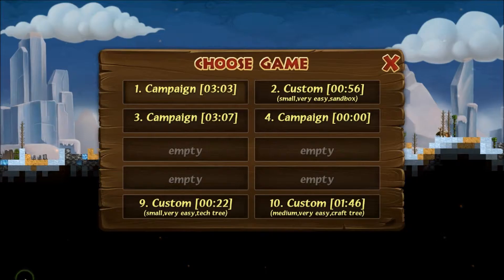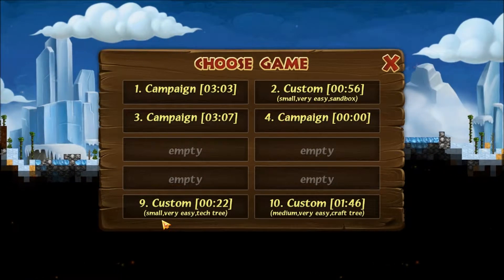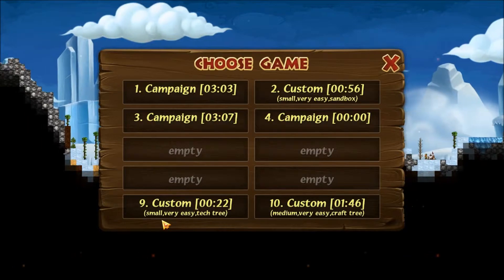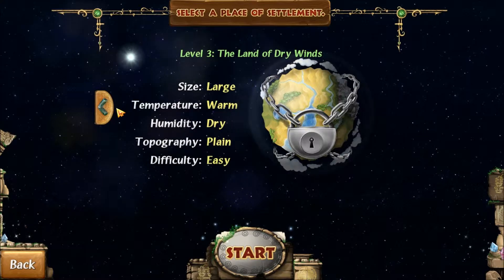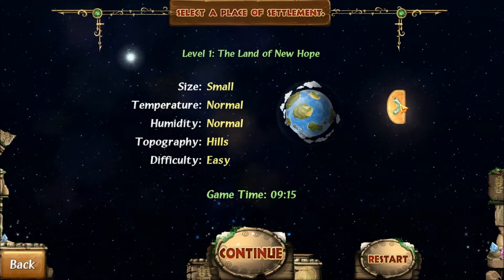I just lost my save. I have to work hours to get back there — hours. Why did it delete my campaign? I just started this and now I can't even access it. How does that even work?